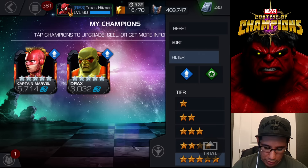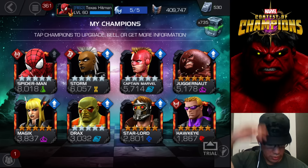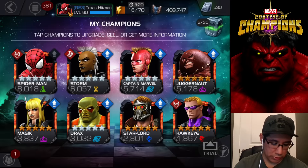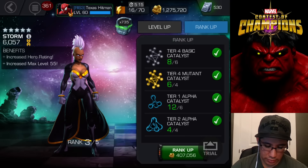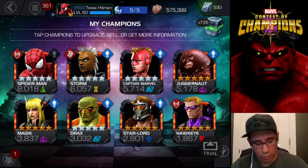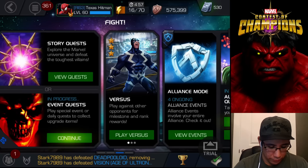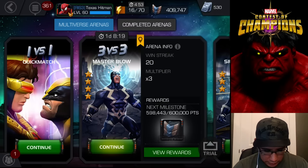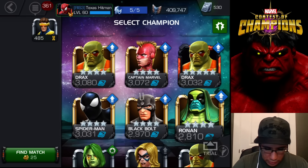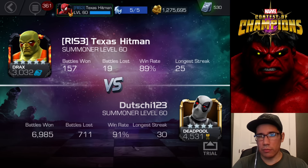I do want to get all my five stars that are awakened ranked up. That'll be my fourth awakened five star — Spider-Man and Storm are at signature 40, Captain and Drax are at 20. We really need to get Storm duped; I could rank her up to rank four, which would be a really nice five star, but I'm gonna wait a little bit longer and make the right rank up. If I had duped Star-Lord I would definitely rank him up. Let's do a quick fight with Drax — can we find him on the team?